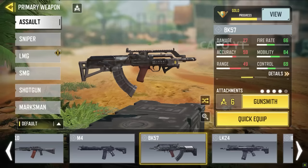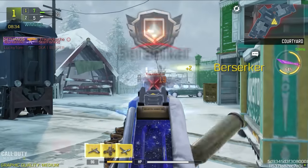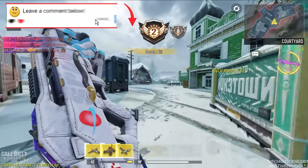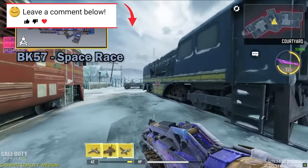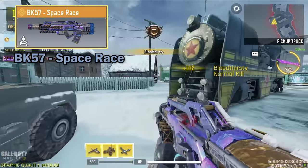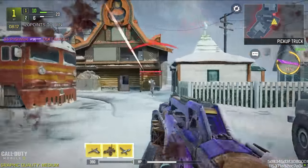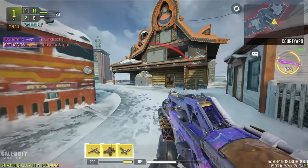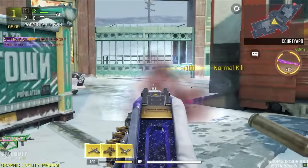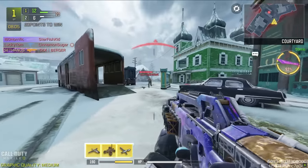With that we move on to the BK57. In my previous video the best BK57 I considered was an epic skin, but after using this legendary for some time I realized this one is easier to use and much better. The single pointer of this iron sight is very hard to see, but with practice you will get used to it — it is one of the best skins ever. Literally the best BK57 skin in the game, with the tiniest single-pointer iron sight I have ever seen in Call of Duty Mobile.